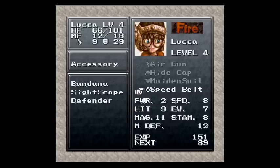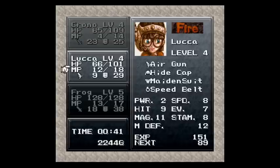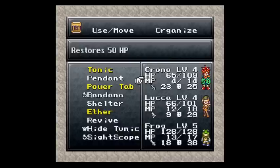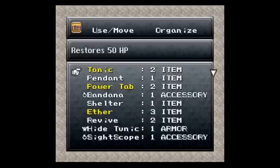I got the Speed Belt to Luka because she's gonna need it. I don't really need to see the health fires of people — it's not like it's killing you or anything. It's a nice gimmick, but it's not necessary.